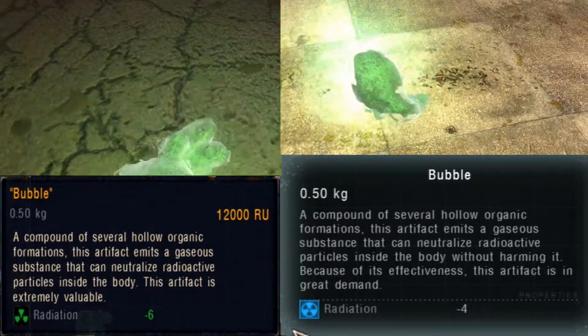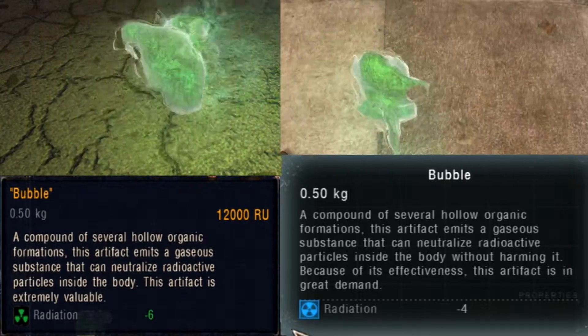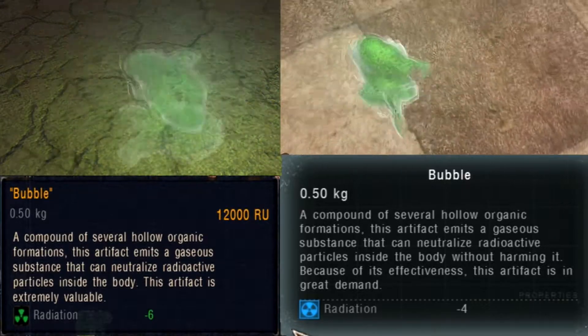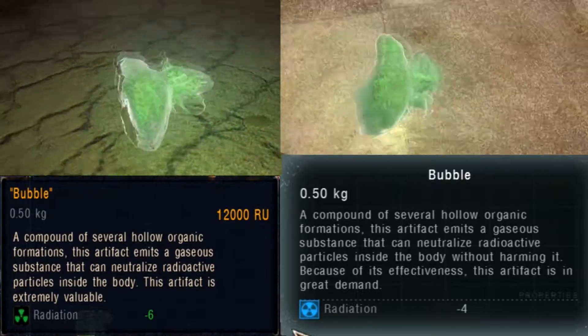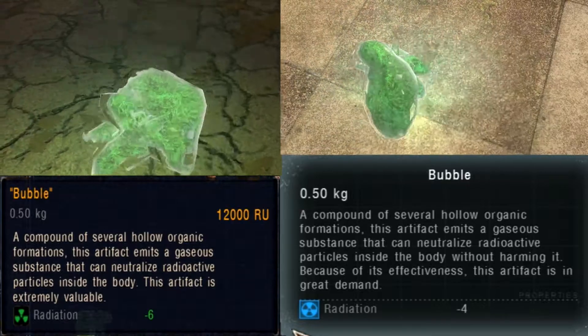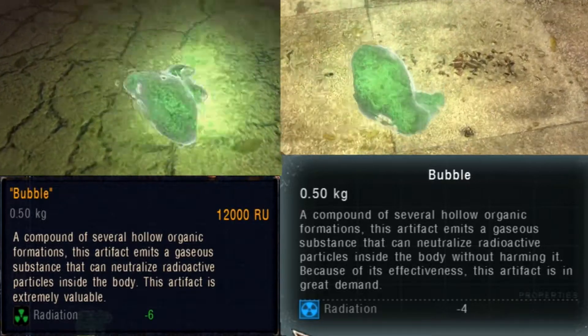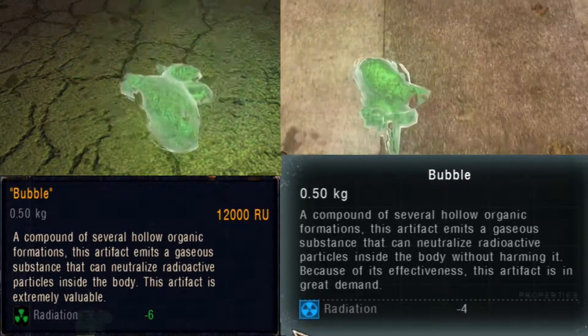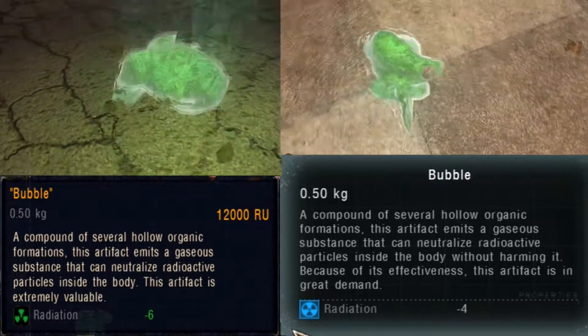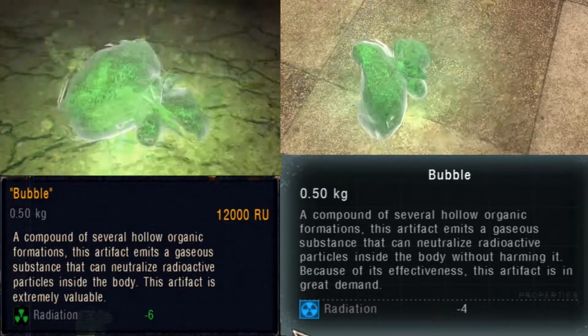Formed inside chemical anomalies, the bubble is composed of several holo-organic formations. It creates a special gas that has the ability to neutralize radioactive elements inside the body of its user, without bringing any other downsides. We can also notice that it has a special heart shape, similar to the goldfish.